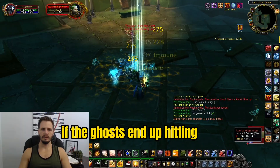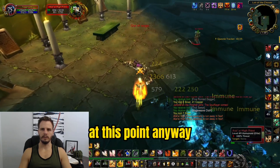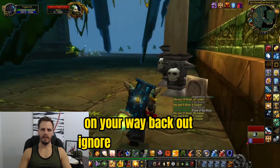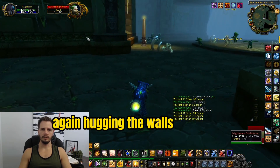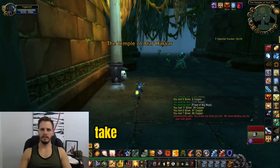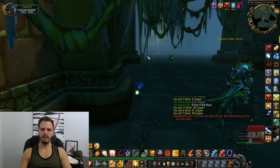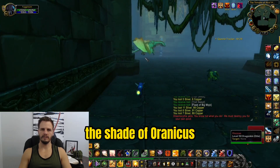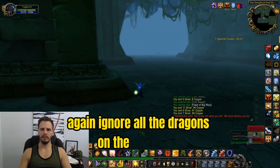If the ghosts end up hitting you it's really not a big deal because of the level difference at this point. On your way back out of that room, ignore all of the dragons again, hugging the walls to ensure you don't draw aggro from any dragon groups. Take your first left after the main circle room and that will take you to the end boss, the Shade of Eranikus. Ignore all the dragons on the way there.